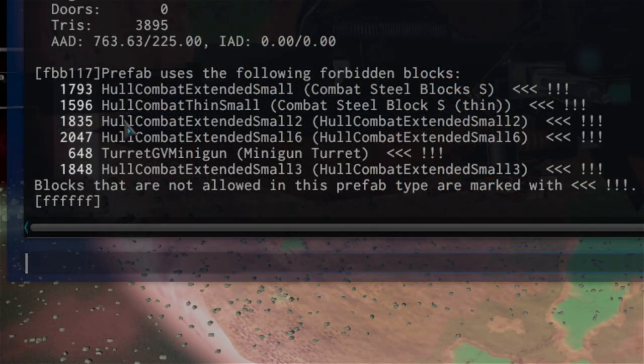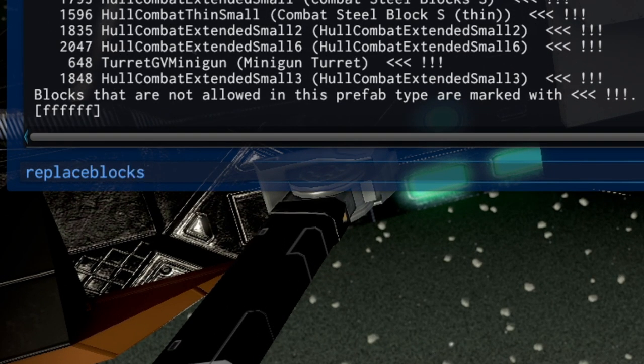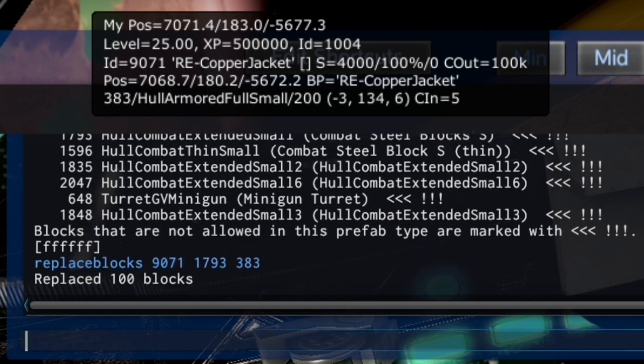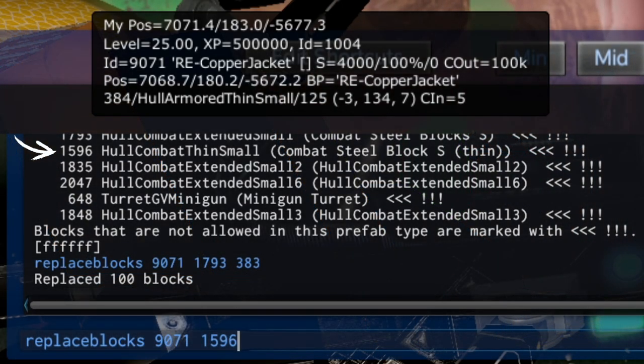Take note of all the numbers associated to each block. We'll start with the normal block — go to the console and write replace_blocks. Write the ship's ID which is 9071, write the block you want to replace (1793), then the block you want to use instead (383). Press enter and it will have replaced all those blocks. To make things go faster, press the up arrow to recall the last line and just swap in the new codes. For the thin blocks the code is 384 — replace 1596 with 384.